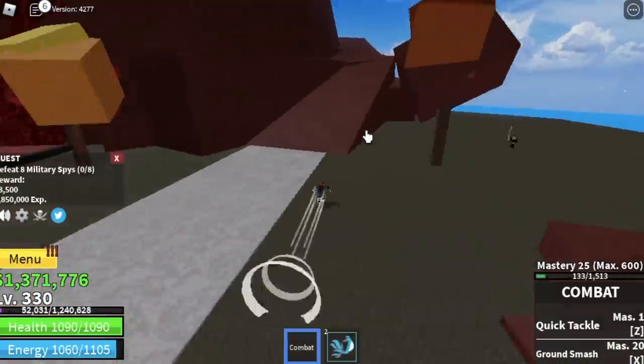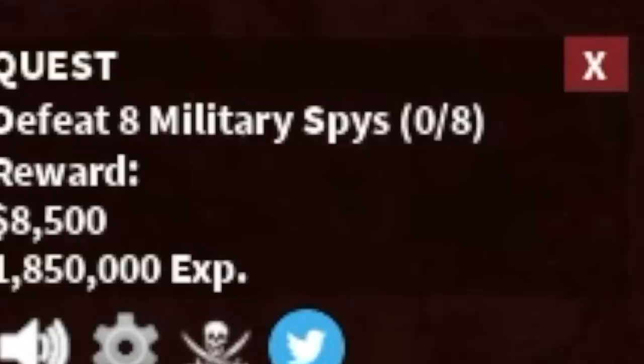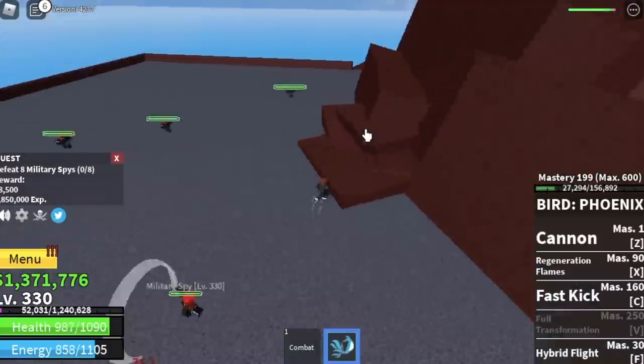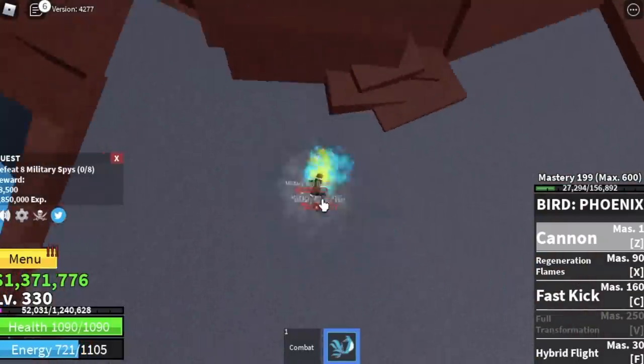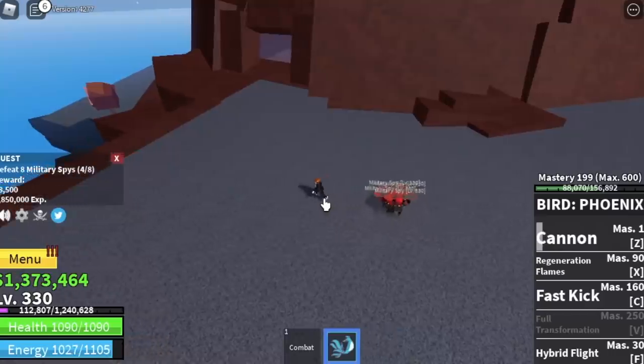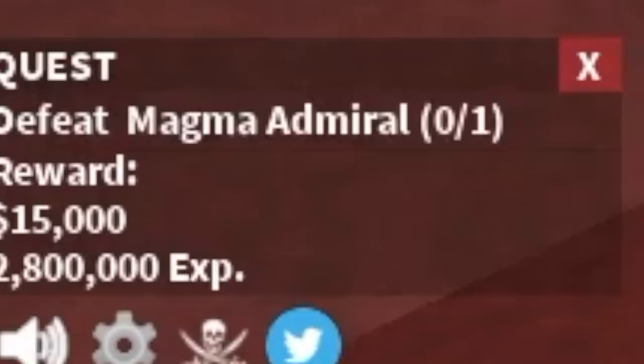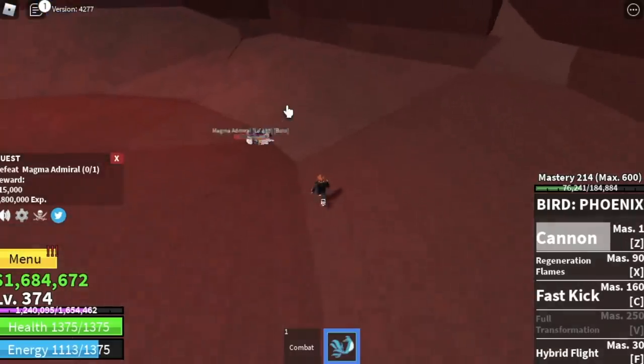When you reach level 330, move to the next mob: the military spies. You need to defeat eight. This set of mobs is easier to defeat. Do this until you reach level 375, and when you reach level 350, you can start defeating the magma admiral.